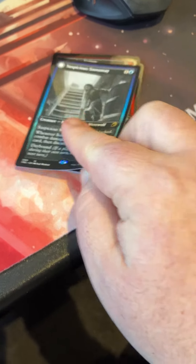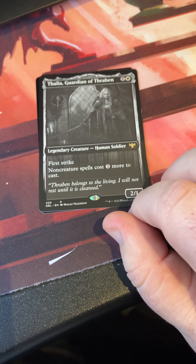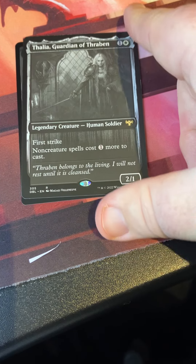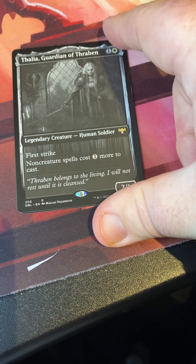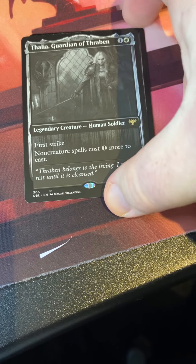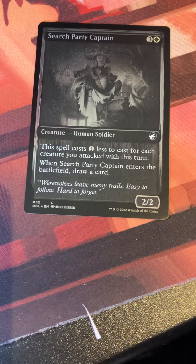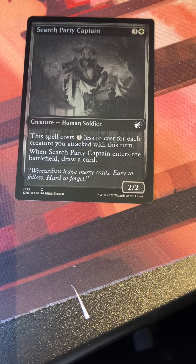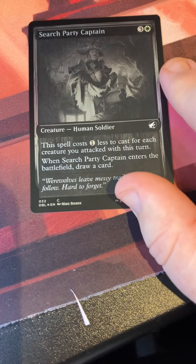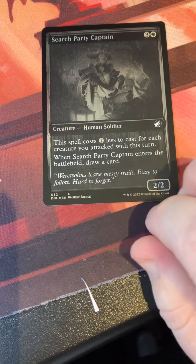Double Feature is effectively two packs so we have two rares. Welcome — Falthis, Guardian of the Realm — one and a white for a first-striking 2/1 legendary creature, human soldier. Non-creature spells cost one more to cast. Awesome reprint to have her back; she's been doing work in a lot of different decks. Also behind that, Search Party Captain — three and a white — costs one less to cast for each creature you attacked with this turn. When it enters the battlefield, draw a card. This basically cantrips if you've done a good wide attack. It's a decent uncommon in the human deck.